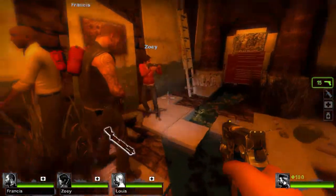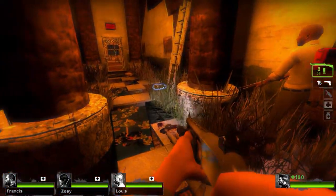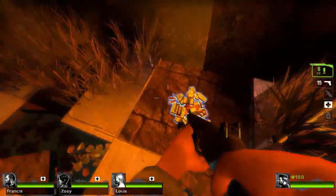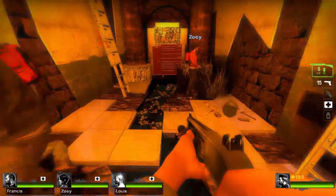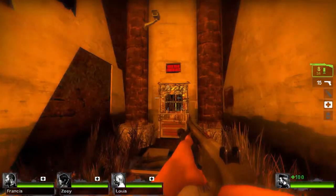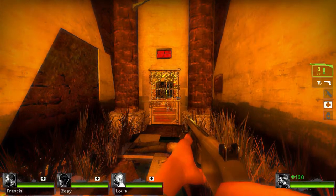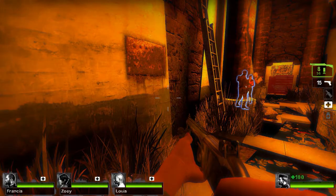Alright, hello everybody! I'm McLevels here, and welcome to the painful experience that is Absolute Zero, map number two. I was playing through normally on normal difficulty — it kicked me in the teeth twice, so I said forget that. I backed out and I'm relaunching it with cheats enabled, so god mode is on.